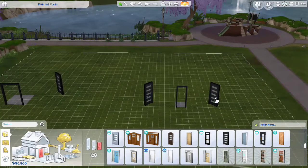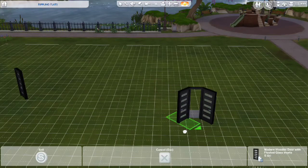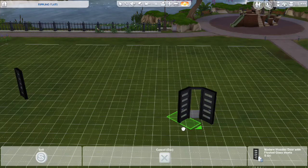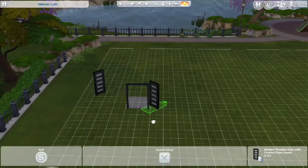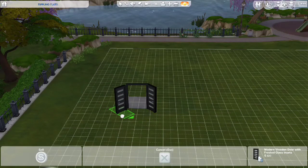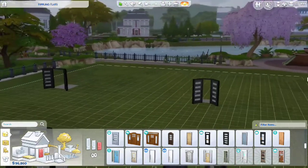On Xbox, press and hold the alt key and drag that door onto the side of the frame we placed. Then do the same thing on the other side. Regardless of what size or width your door is, do it the same way — press and hold alt, then click and drag.